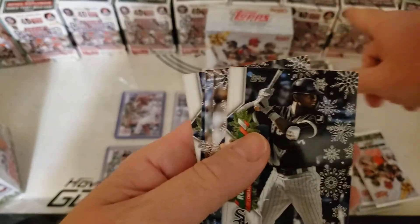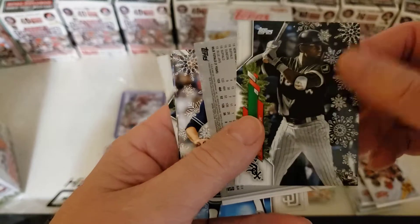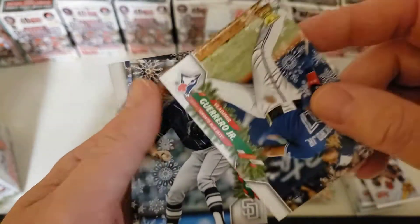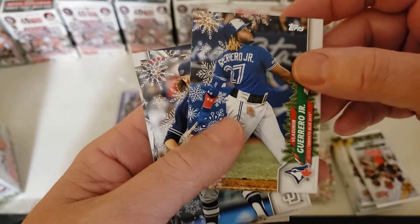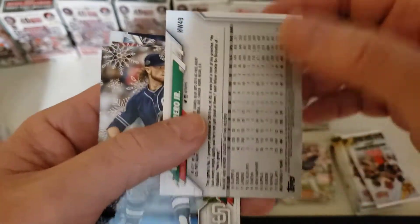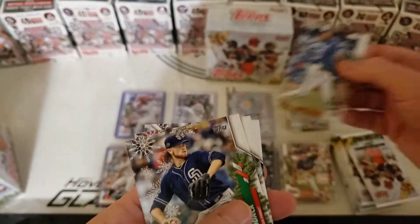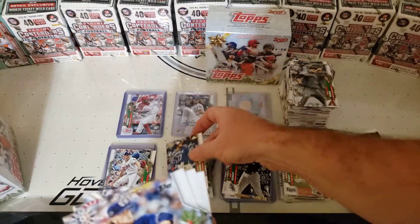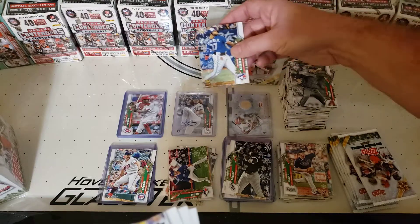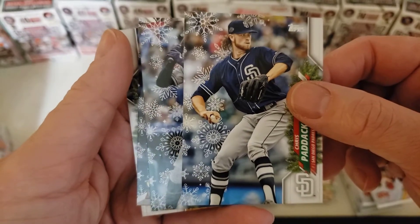I like this set. Oh, here we go — Lewis Robert, that's the big one right there, that's my second one of him. And we got our short print: Vladimir Guerrero Jr., nice short print. Which one is this? It's the 71, so that's all we've gotten so far — the 71s. We haven't gotten any 72s or 73s yet.